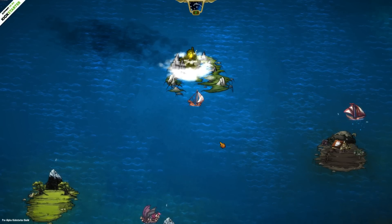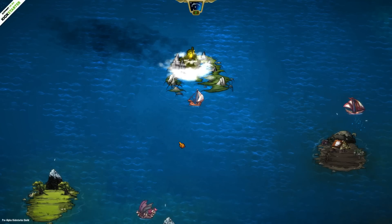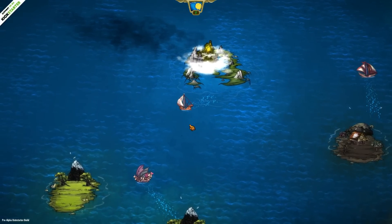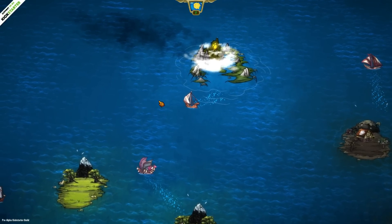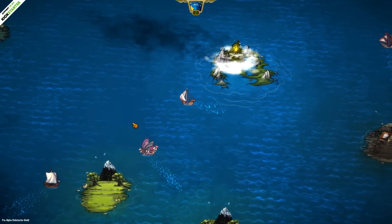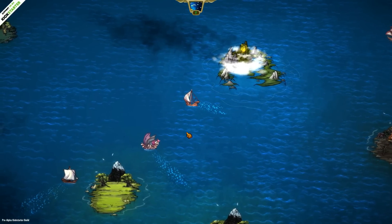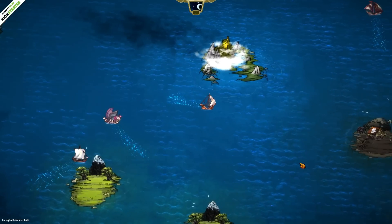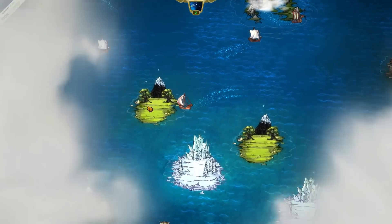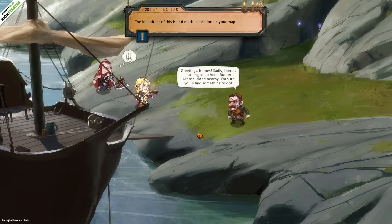Here is sort of our overland map screen. We're this ship in the center here, and if I click I can move around. One cool thing — everything is moving in kind of slow motion until I move, and then it speeds up quite a bit. I think that's a cool way to sort of maneuver. There's just a bunch of islands everywhere. Probably for the sake of the demo, if I pop into any of these, there's sadly nothing to do here. But on Akaton Island nearby, I'm sure you'll find something to do — and he marks a location on our map.